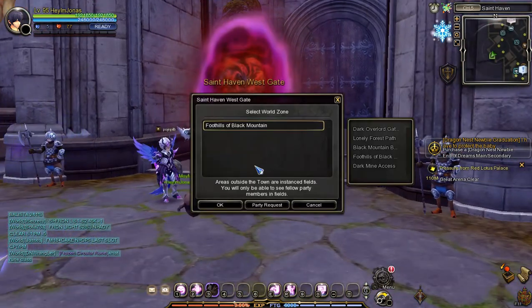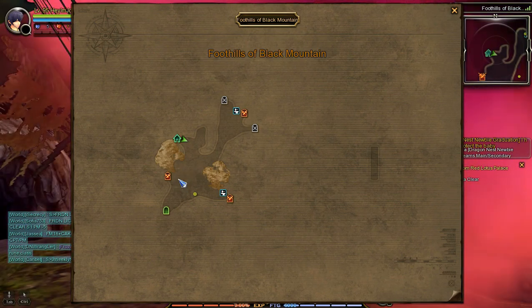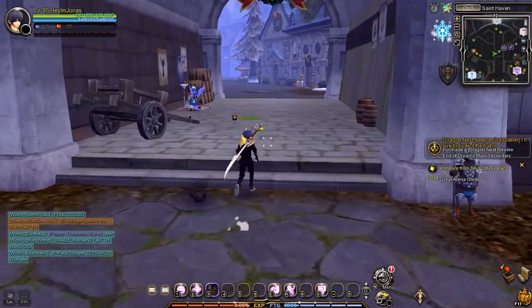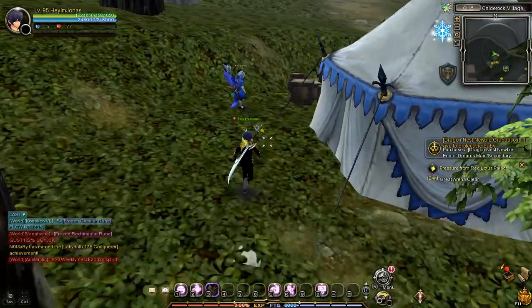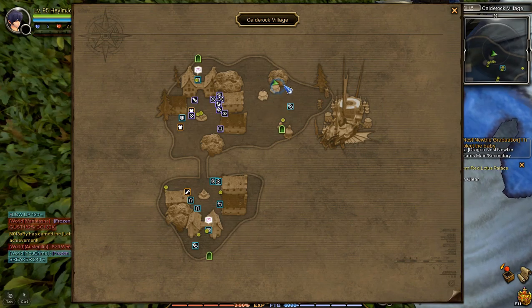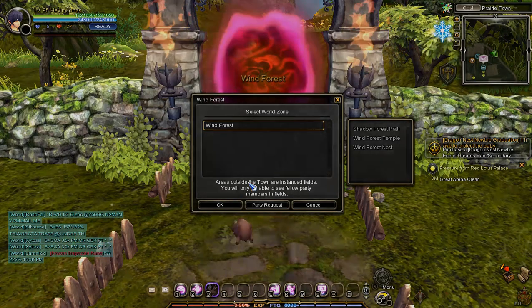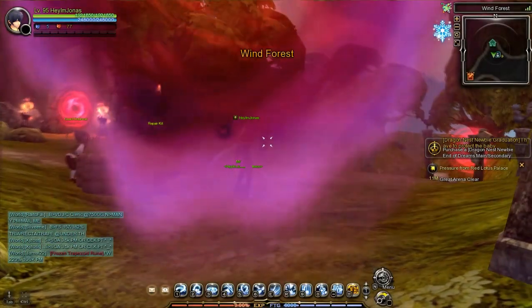First is the Weird Technician NPC — you'll find Weird Technician in the foothills of Black Mountain. Next is Lafie the Beggar — you'll find Lafie the Beggar in Saint Haven. Next is the Invisible Thief — you'll find the Invisible Thief NPC in Calderock Village. And last is Guard Dickinson — you'll find Guard Dickinson in Wind Forest.